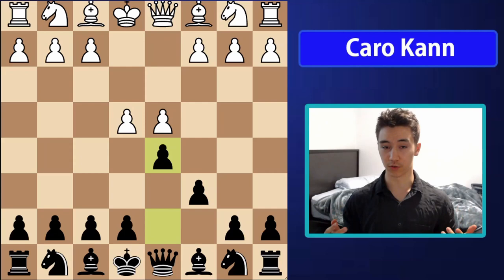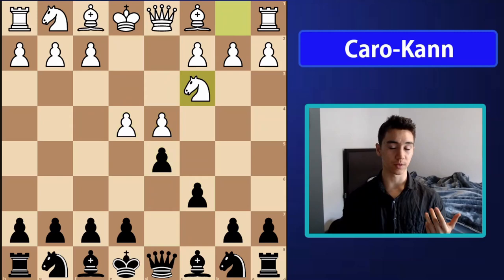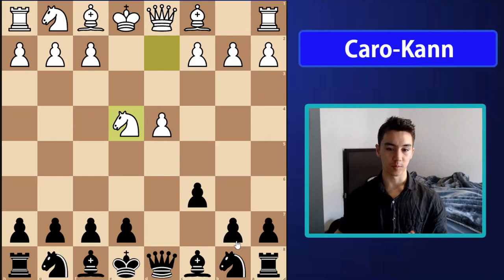The first game we're going to start off with is probably one of the most important variations in the whole Caro-Kann — the classical variation, which occurs after knight c3. They could also play knight d2, but it transposes after takes-takes and bishop f5, which is the move I recommend.